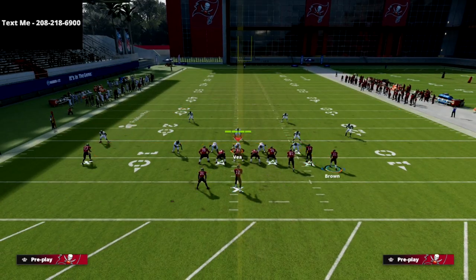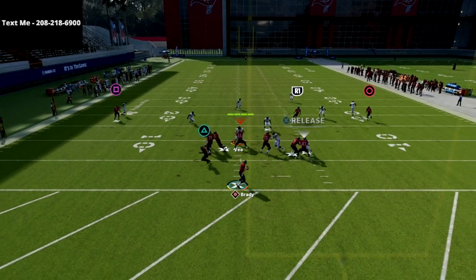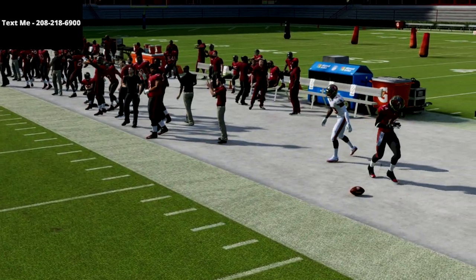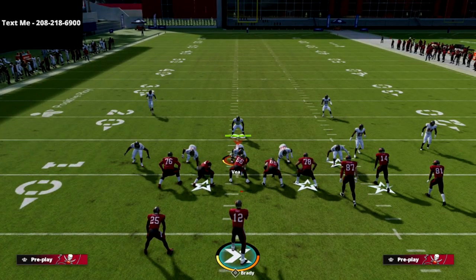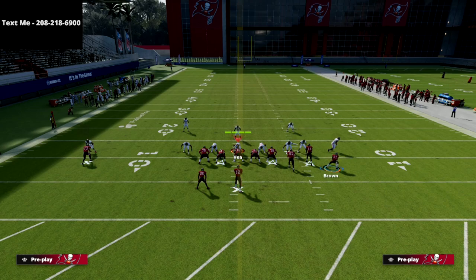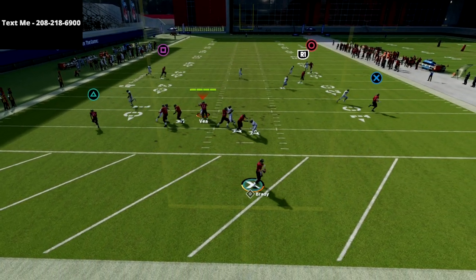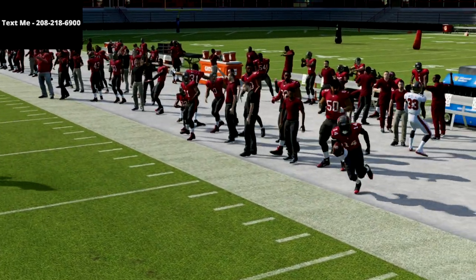Let me shift for a second and show you why I like this specifically against match defense. Against match defense, the R1 receiver is going to get into a really interesting position and you're going to be able to easily throw that ball to him. If you're playing a lot of match defense, it might be more beneficial to put that tight end on a quick out or quick flat route, because it's going to take the quarter flat defender down — and as you can see, that's a very good little route against match.